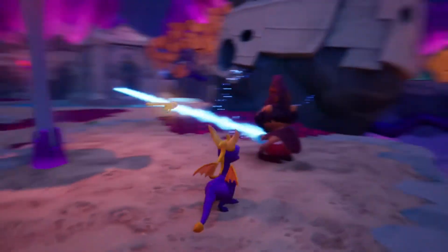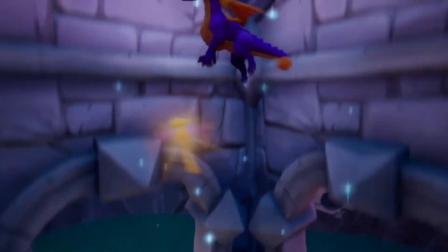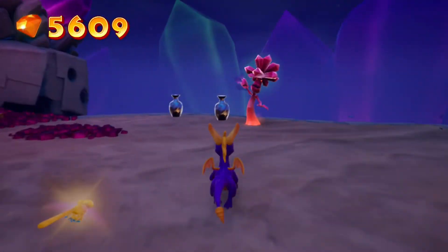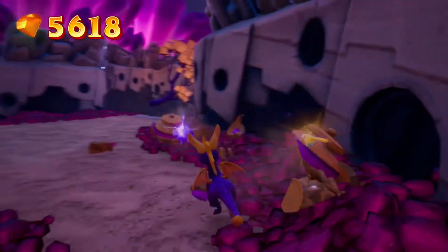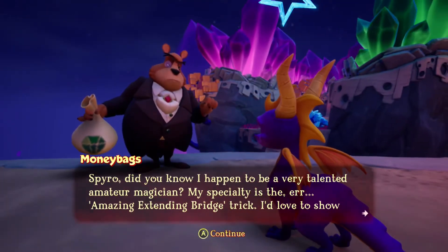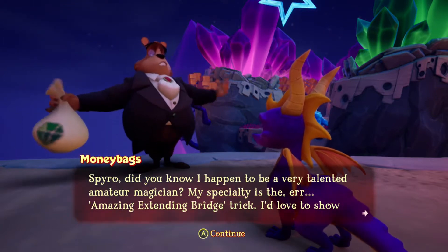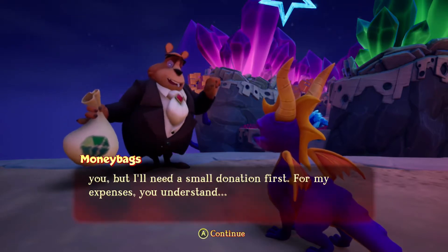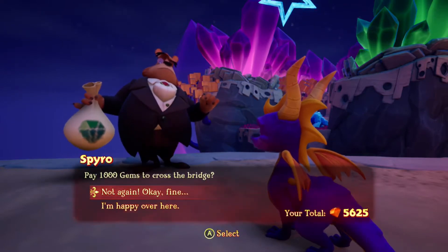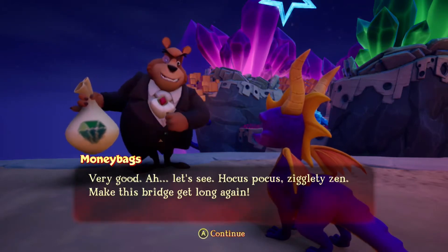They also use simple magic words like abracadabra or alakazam. Now this guy creates a whirlwind for us. And now we have to deal with Moneybags again. 'Did you know I happen to be a very talented amateur magician? My specialty is the amazing extending bridge trick.' And we have to pay 1,000 gems - okay, fine.